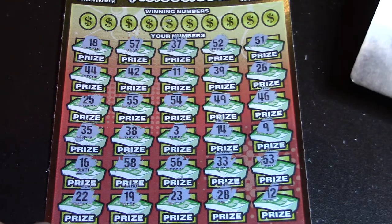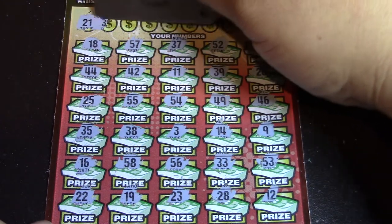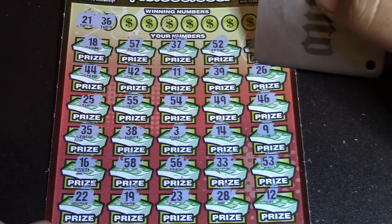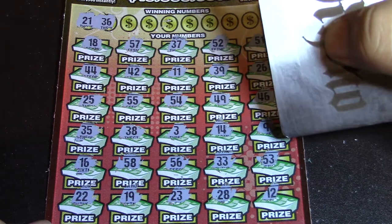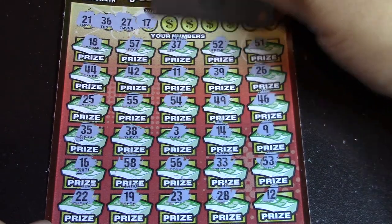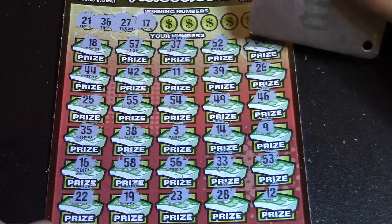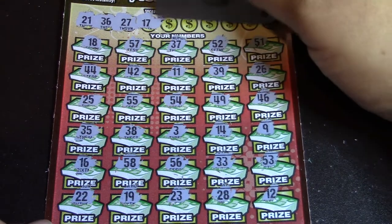I thought we had two matching numbers but I guess we didn't. Let's see what our winning numbers are — we have a 21 and a 36. Looks like no and no. We also have a 27 and a 17, then 37 and 57. I don't think we have either of those.